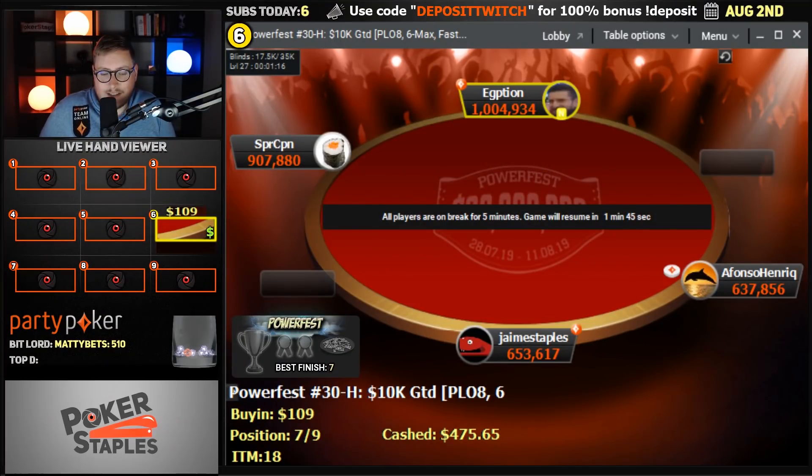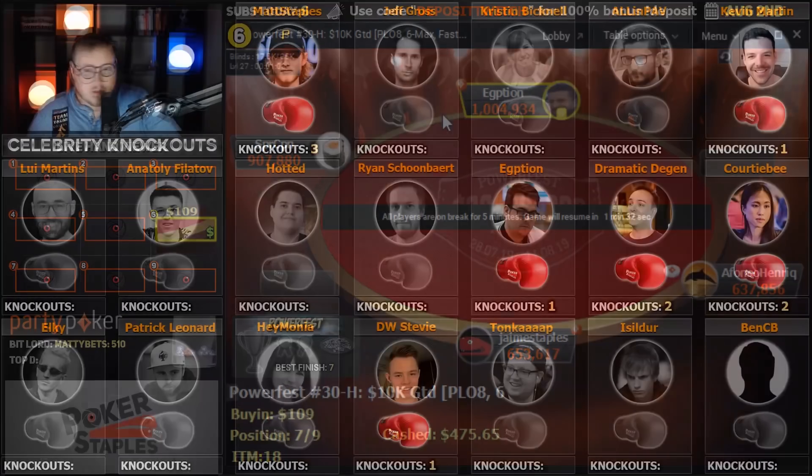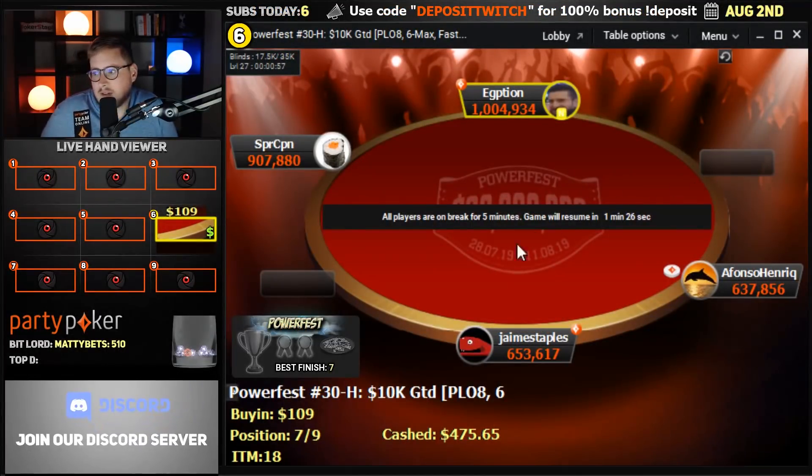We're down to the final nine of PowerFest event number 30 High. It's a $109 buy-in Pot Limit Omaha, eight or better, six max fast event. And we're down to the final nine. We have Egyptian on our table, which means potential celebrity knockout edition. We've only got one knockout on the man, but that's okay.